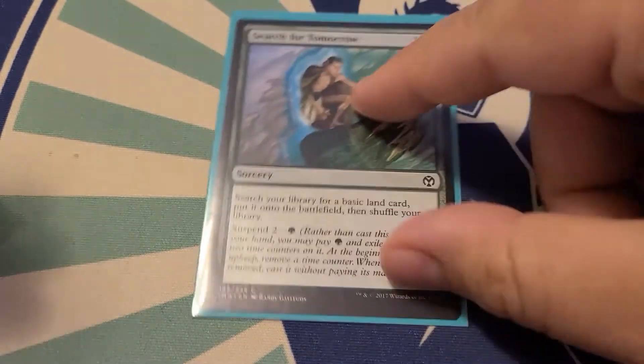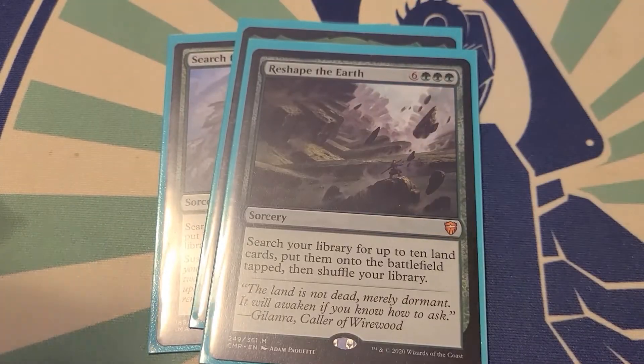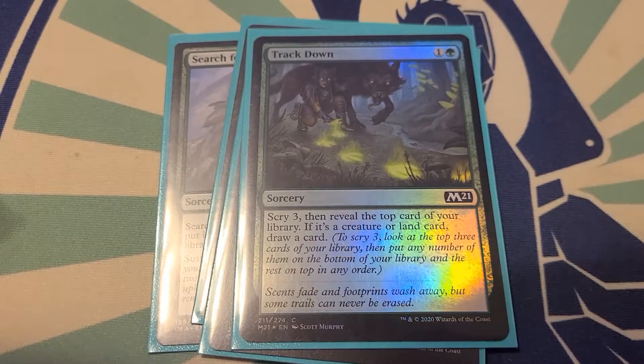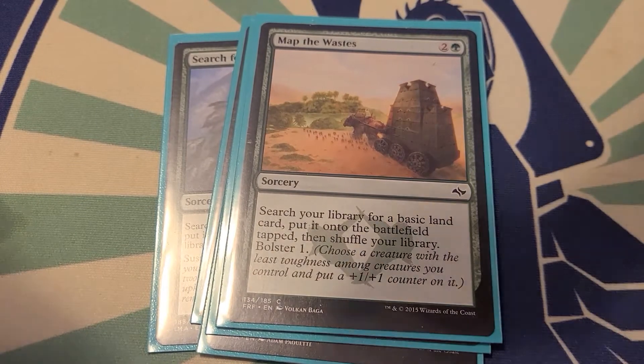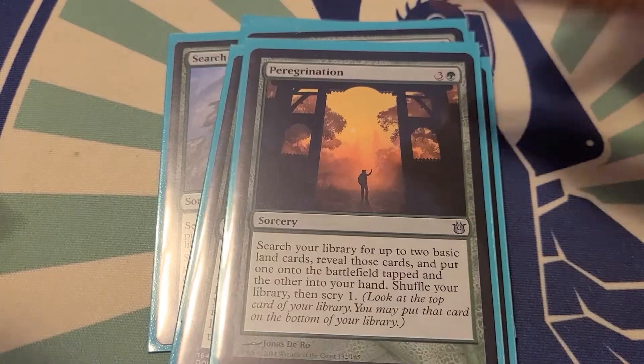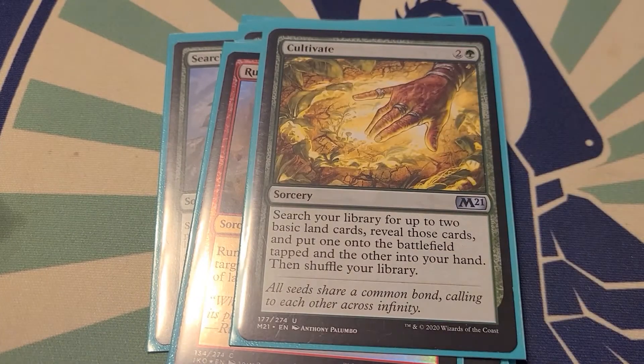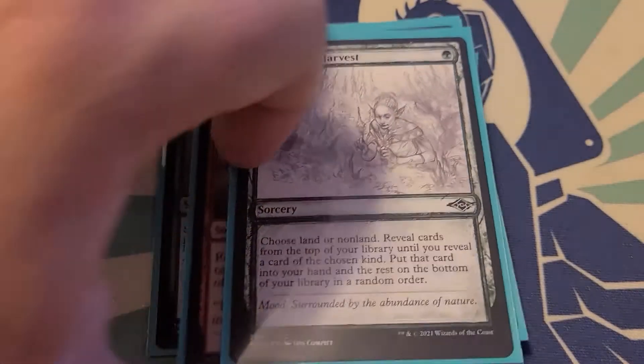Sorceries: we got Search for Tomorrow, Kamahl's Druidic Vow, Reshape the Earth, Track Down, Map the Wastes, Environmental Sciences, Grown from the Ashes, Cultivate, Rumbling Rockslide, and Abundant Harvest.